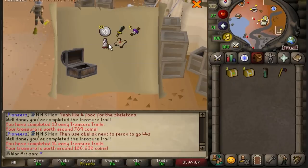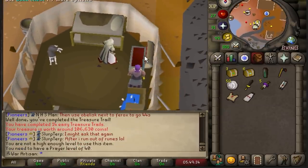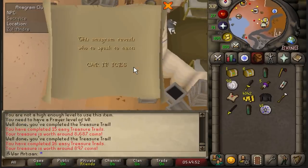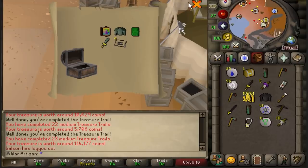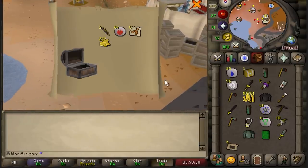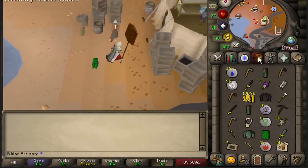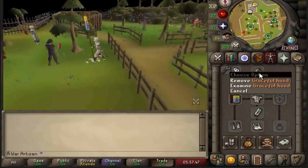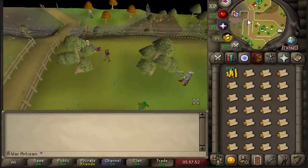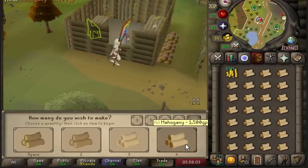I got a master clue — that's brilliant! Zamorak robes — that's so cool. Can't wear the cloak though because that requires 40 prayer. Some GP for an easy clue, 6.3k — not too bad. Now for the mediums — need those ranger boots. Lumberyard telly, city of Sophanem. Two yew longbows — come on, no. Got the Armadyl page one. We did get some uniques, so that is redeeming in the slightest.